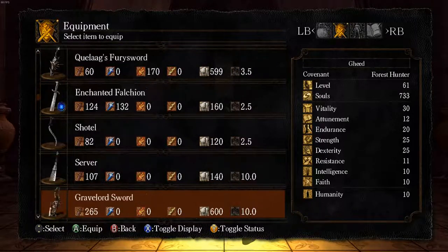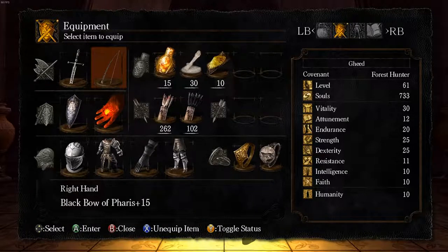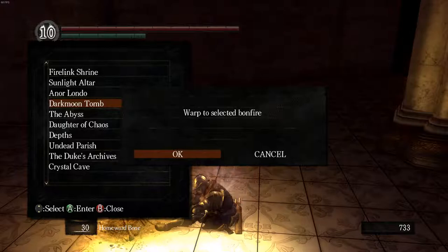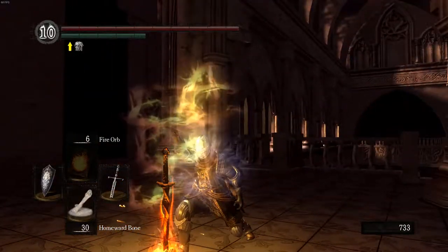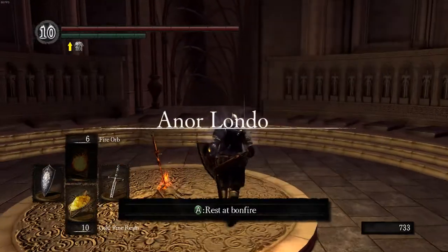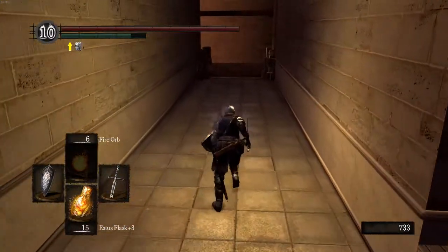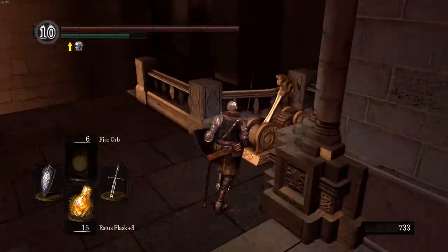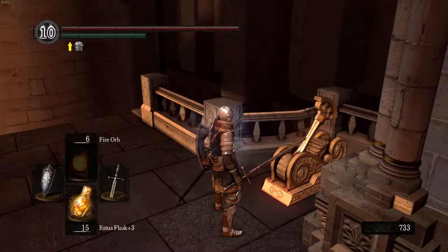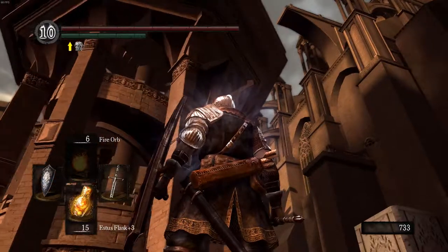I think that's enough for weapons for now — I don't have the souls or the remaining boss souls anyway to make more. So I'm going to go ahead and go to the Painted World. The Painted World is a side area, kind of hidden, kind of hard to access normally, but it's got some pretty cool stuff inside, and it's one of the best places to go soul farming.